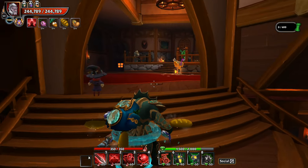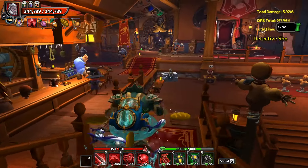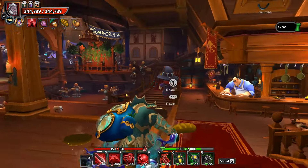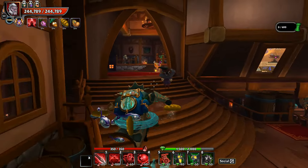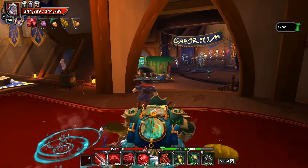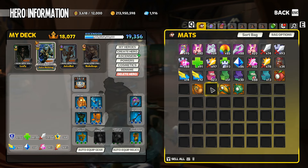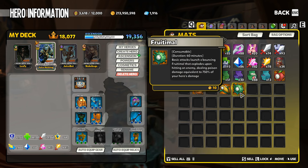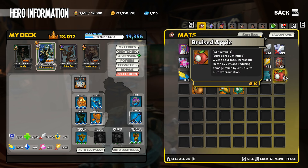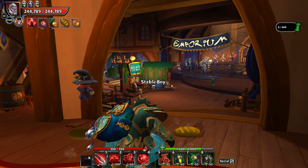Definitely some fun things to do. We've got a reason to log in daily to collect these consumable buffs. You're going to want to collect them every day, even if you're not playing a whole lot, as these, once the event is over, will still keep some value. I think the Popcorn Birds will probably end up being the most valuable of all of them, and yet there is some value to be had out of literally every single one of them.